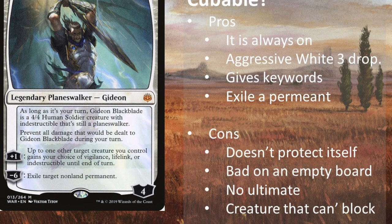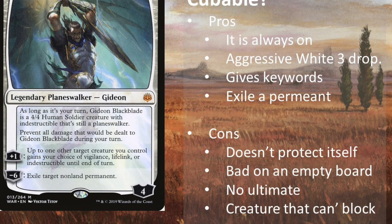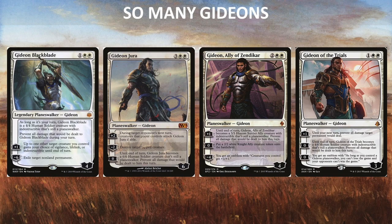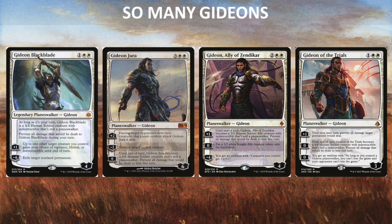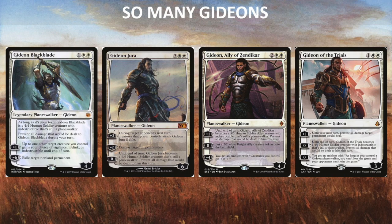So how does Gideon stack up against other planeswalkers and quite frankly, other Gideons? Because there's a lot of them. There are three other Gideons that see play in cube. Gideon Jura can make your opponent's creatures attack himself with a plus two, can destroy a tapped creature with a minus two, and turns into a 6/6 human soldier that's still a planeswalker and can't take damage, in a similar vein to Gideon Blackblade.